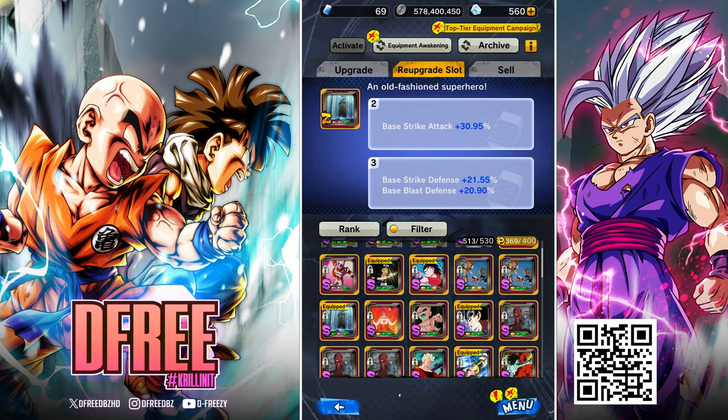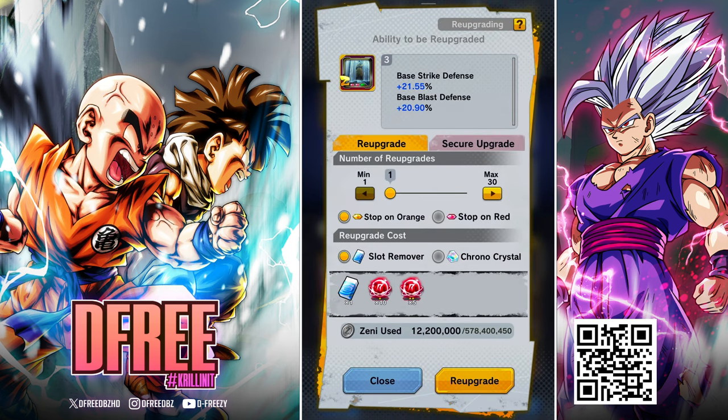I do 110% recommend doing the secure upgrade method because it's a lot more reliable. I've been spending the last 30 minutes upgrading this equip and I've used hundreds of erasers and had to farm more Zenny and souls — it's very resource intensive. Getting the guaranteed marginal increase over time will get you where you need to go. You don't really need to upgrade super quickly unless you're on a rush. Also, this third slot is an absolute titan — it's super heavily weighted, probably because there are two stats in it. I've spent hundreds of erasers and I'm going to secure upgrade all the way until I see it pop into Godly.